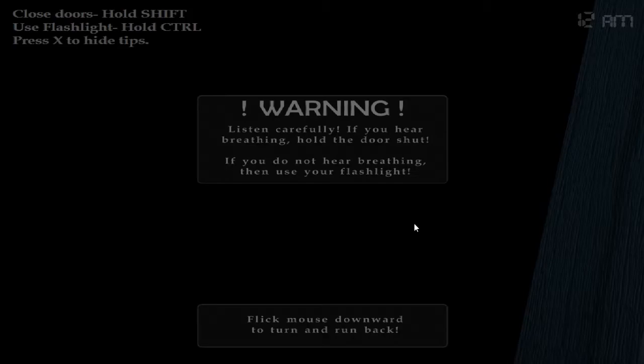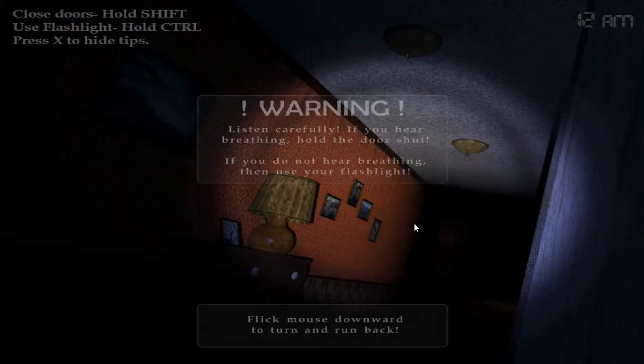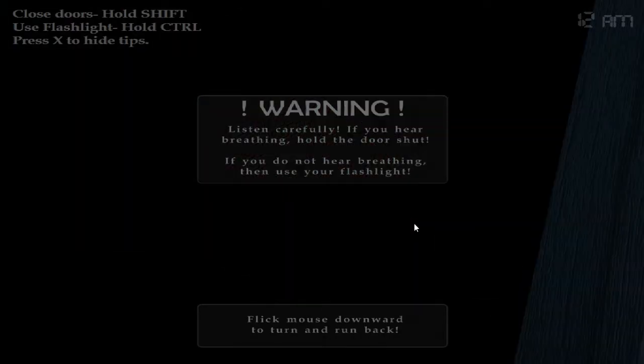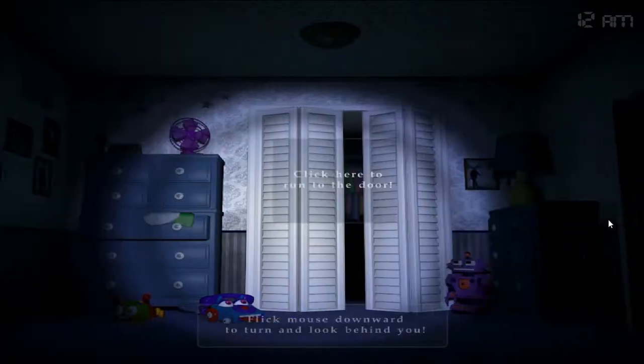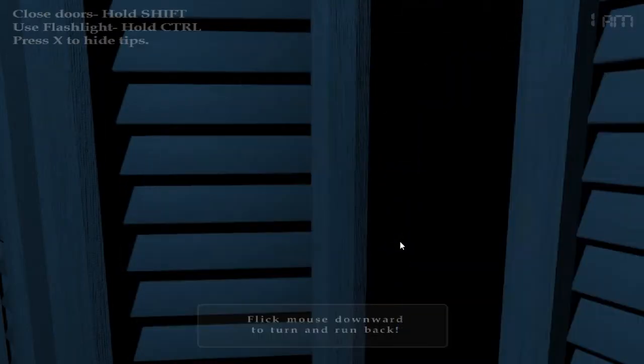Like the game says, once you're at the door, you have to listen carefully for the breathing. If you hear breathing, you have to hold Shift to shut the door. If you don't hear breathing, you have to turn on your flashlight. I know a lot of people have trouble with listening for the breathing, and I'm here to kind of help you.